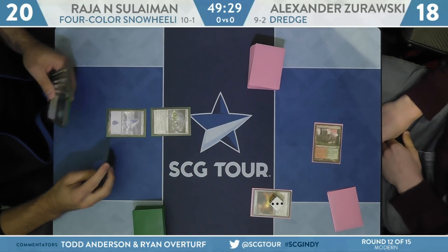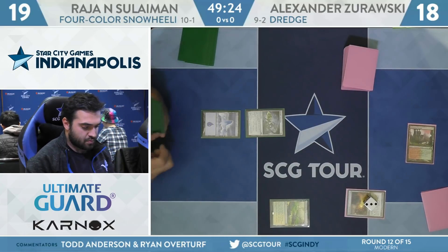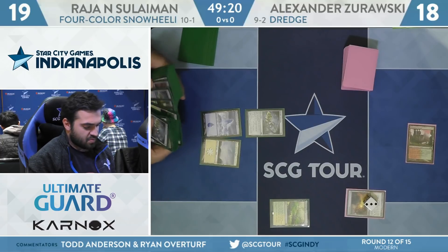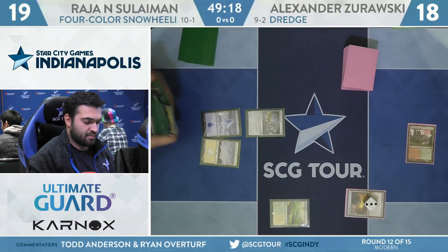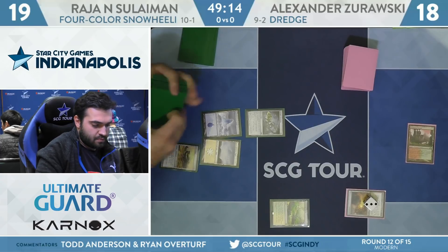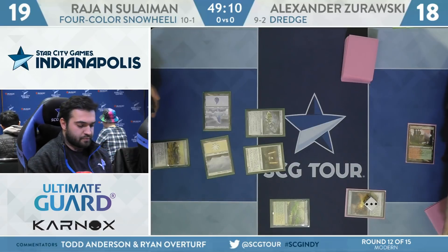Looking to see how quickly Rajah can assemble the Felidar plus Saheeli Rai combo, because honestly that is going to be your easiest way to close the door against Dredge, especially in Game 1. Stuff like the Ice Fang Coatles are not really that impressive here, but that is kind of the strength of the deck — you get to basically play both games.